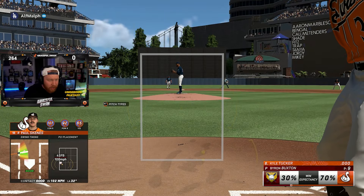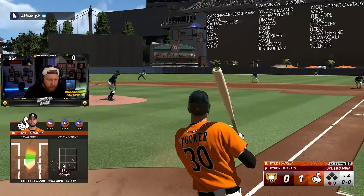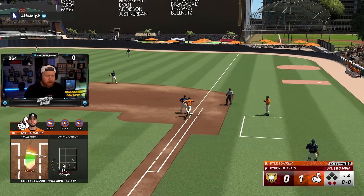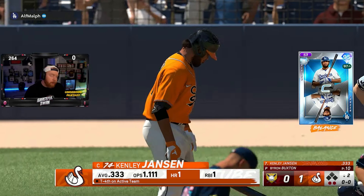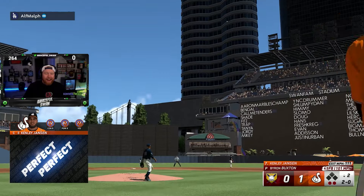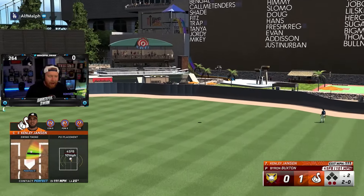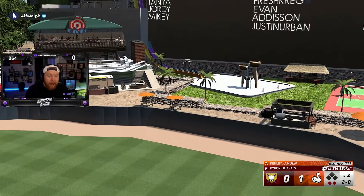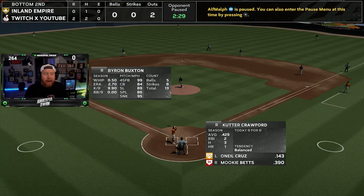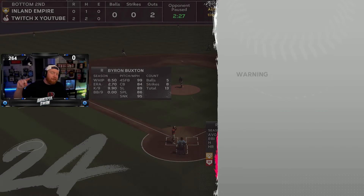Batting sixth is Supercharged Kyle Tucker in right, and he immediately grounds out. Batting seventh is our catcher Kenley Jansen — goodbye! Oh my god, a fastball down the middle I actually hit. It might be a brand new me here on the channel. 2-0. At eighth is our shortstop Cutter Crawford, but he is gonna quit and make me cry.